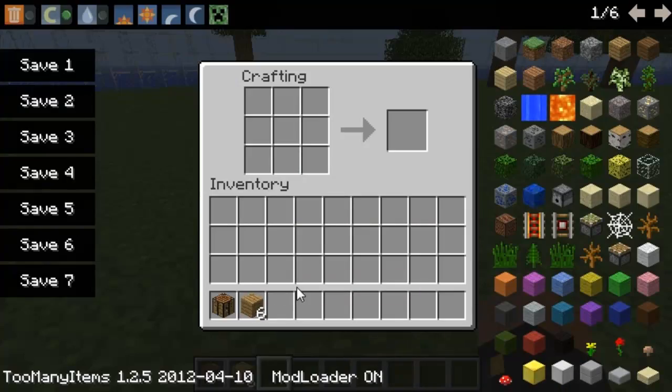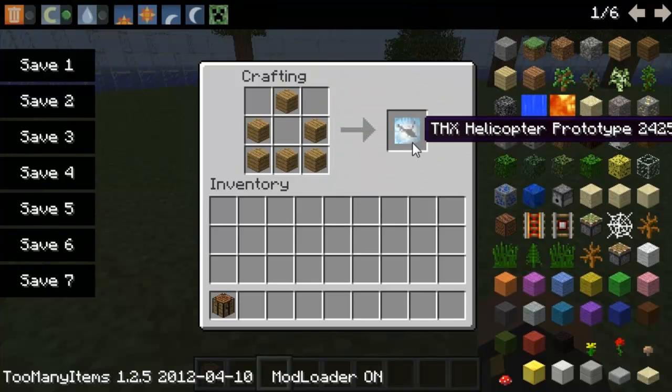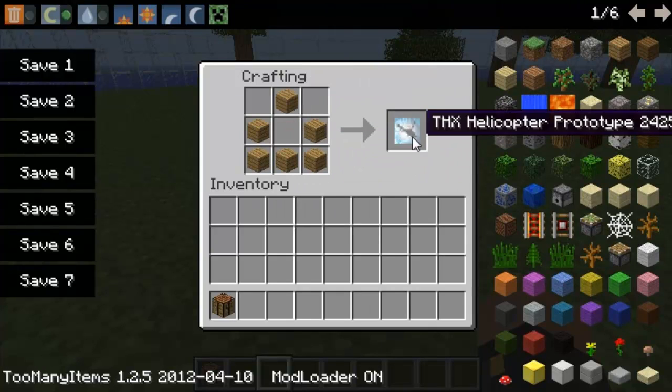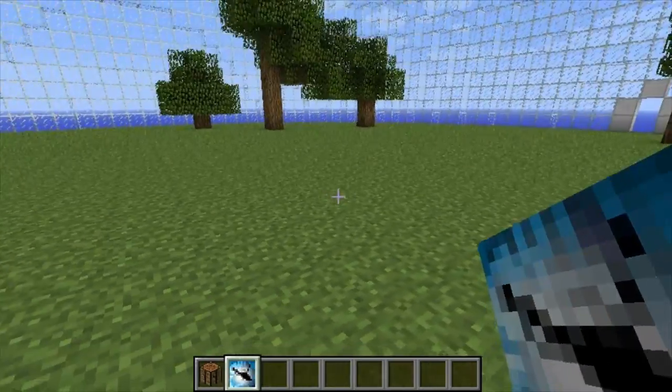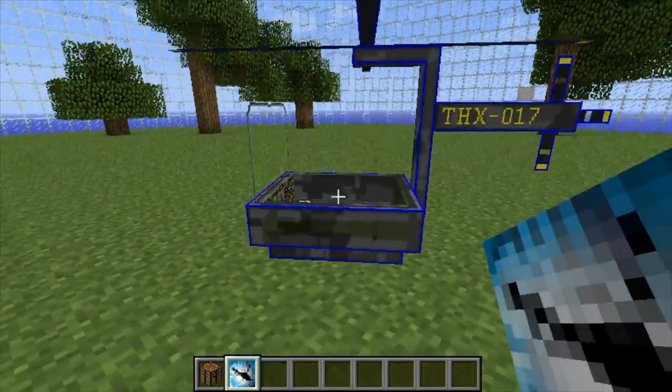So when you craft your helicopter it is a bit weird. It's crafted very strange — this is basically how to craft it. You just need wooden planks and you get this funny looking item. It's because this mod is in development, that's why the crafting is a bit strange and the item looks strange as well. But this is the helicopter. I'm holding the helicopter in my hand. It doesn't really look like a helicopter, but until I place it that's when you actually see the helicopter.